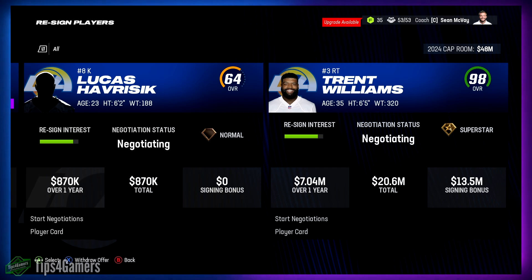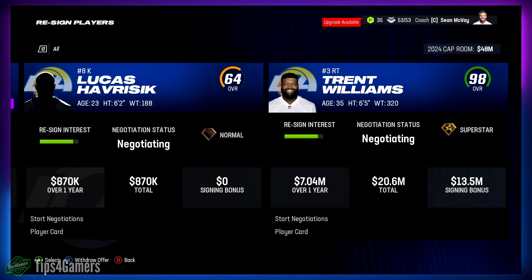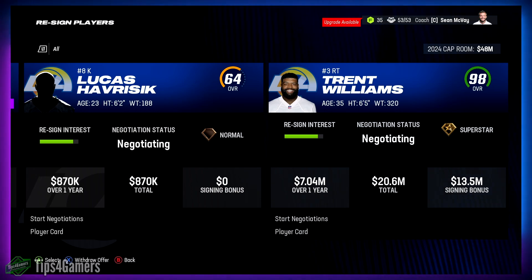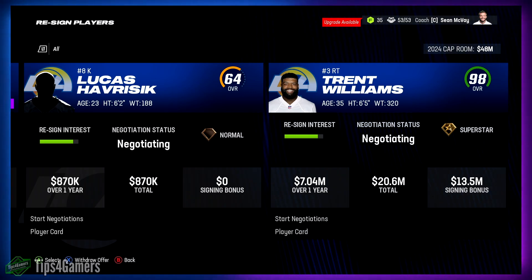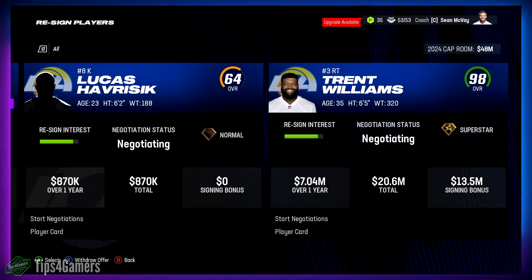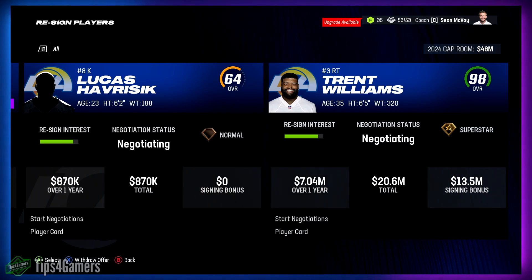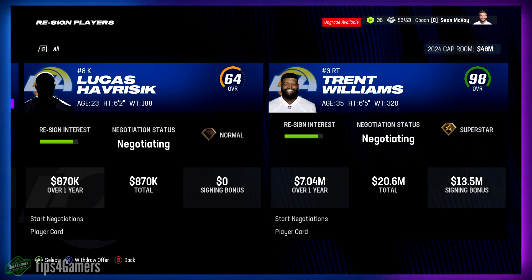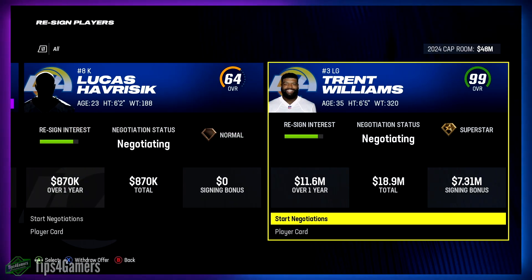In Madden, a left tackle wants 28 million dollars — more than Laramie Tunsil's real-world record of 25 million. That's not realistic at all. As a right tackle, that same player wants 20 million dollars. That number I can live with. A left tackle at 23 or 24 million would start to hit believable data points, but 28 million means you'd pay 16 million more over two years — that's off to the moon.